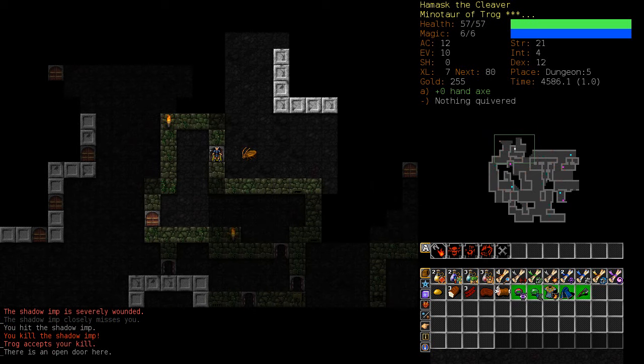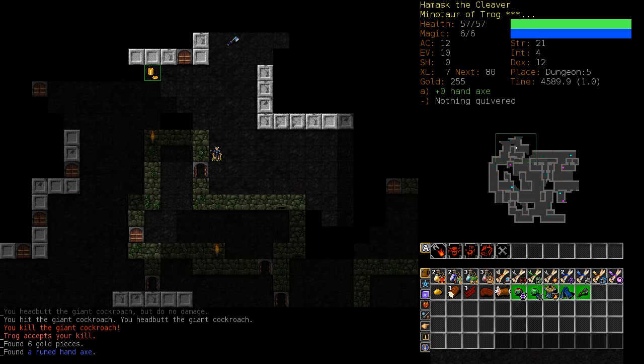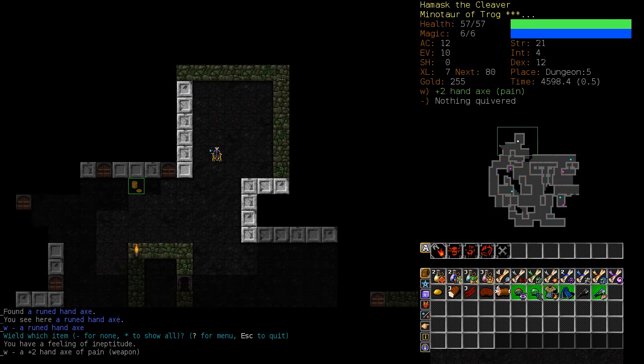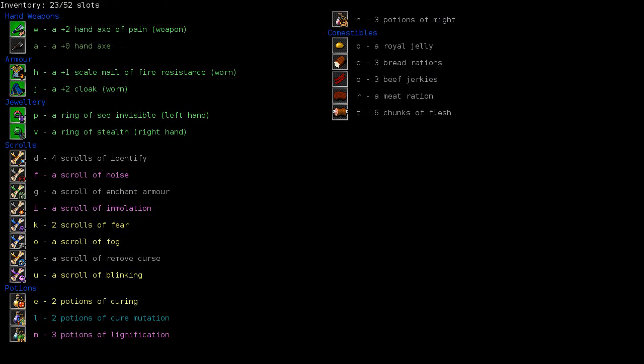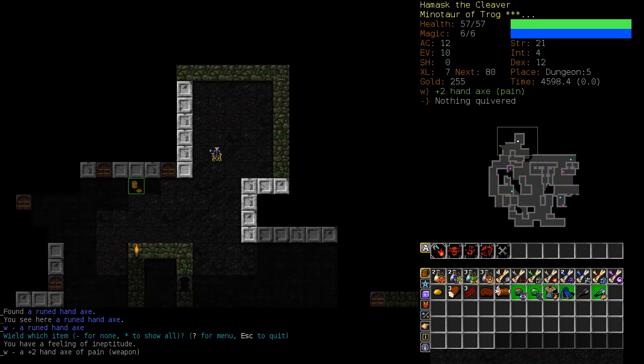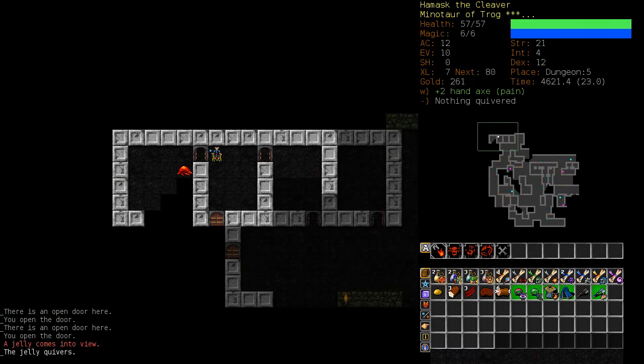These bloody Shadow Imps — what is the point of you? That's an enchanted hand axe — a plus two axe of Pain. That's pretty nice for the time being. In the hands of one skilled in necromantic magic, it inflicts extra damage on living creatures. I don't think it will do extra damage — I have no skills in Necromancy.